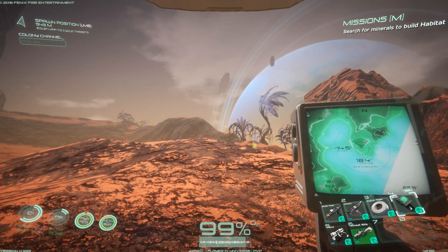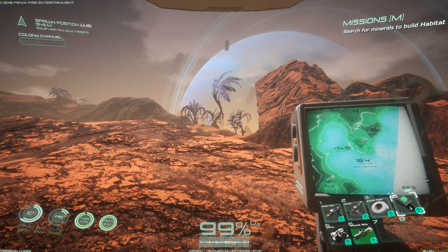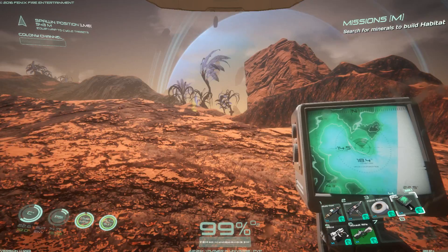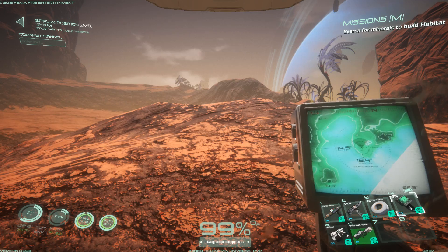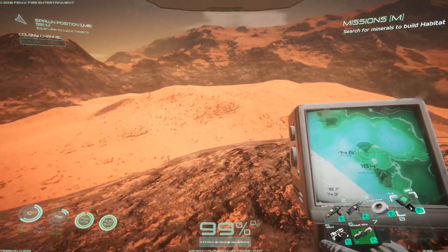If you press the left mouse button, you can change what it's tracking. Like for example, now it's showing in the top left corner my spawn position and now it's showing my dead body. That's interesting. I think later on you will be able to add your own markers, but I'm not quite sure. We will see that probably later on.